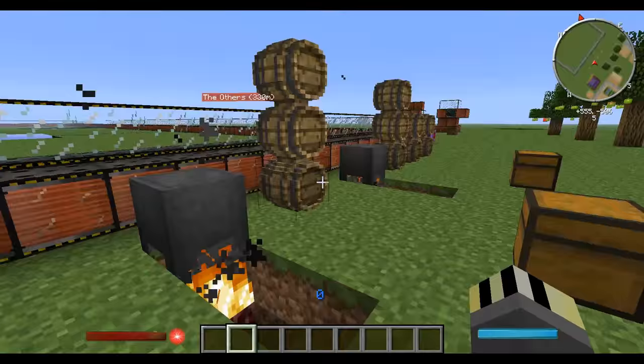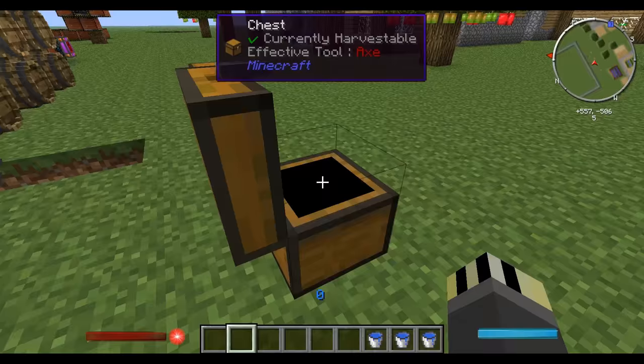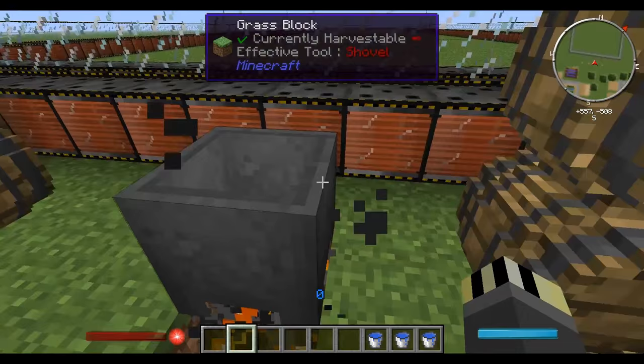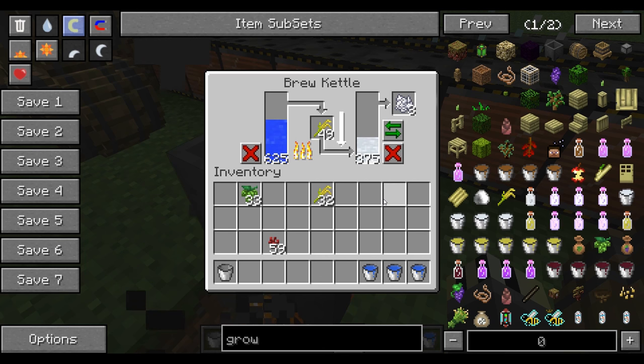Now let's move on to sake — rice wine. We need a couple of things for the brew kettle: water buckets on top first, because the brew kettle needs water in it to start. Fill it with water, then grab the rice. These process 25 at a time and are less productive than the fruit presses because rice isn't a fruit — it's a dry product that needs to be mashed with water to make sake.